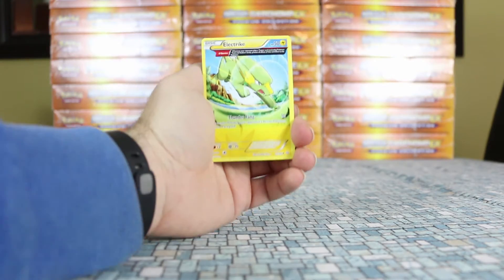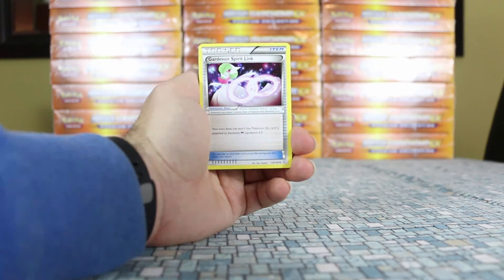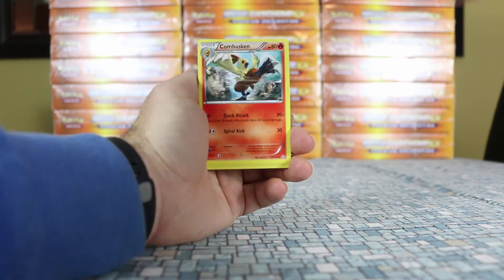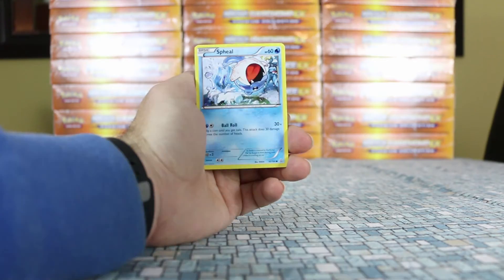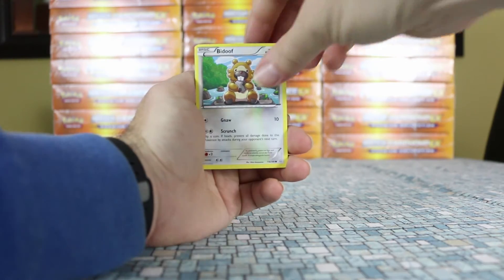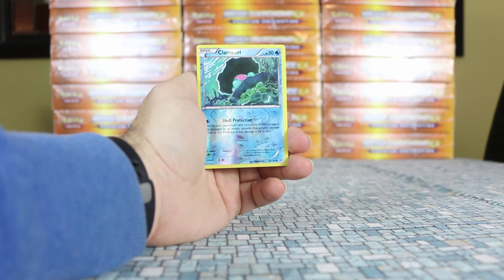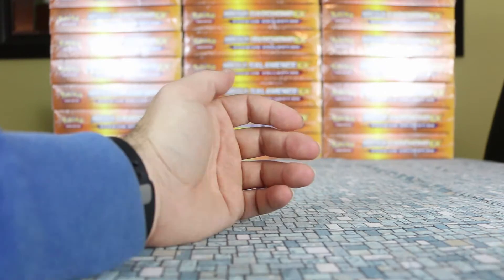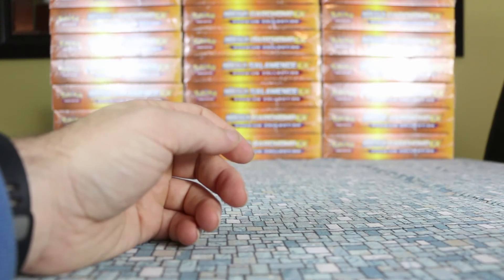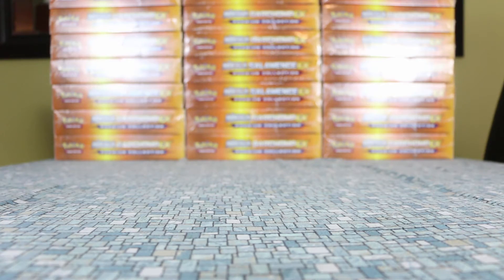Moving on to Primal Clash. We start with an Electrike, Garchomp Spirit Link, Combusken, Weedle, Barboach, Seel, Bidoof, Chinchou. The reverse is a Clampearl reverse, and the rare is Groudon — a rare holo that was the theme deck rare holo exclusive from Primal Clash.